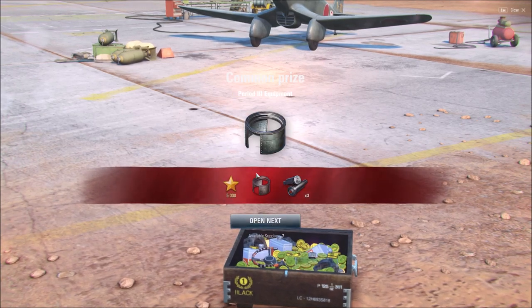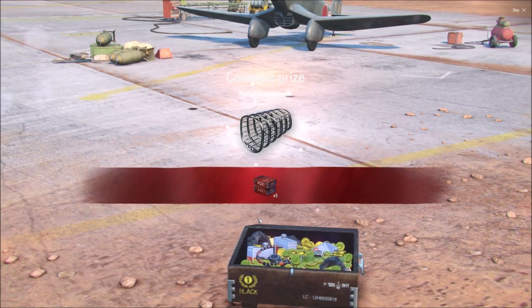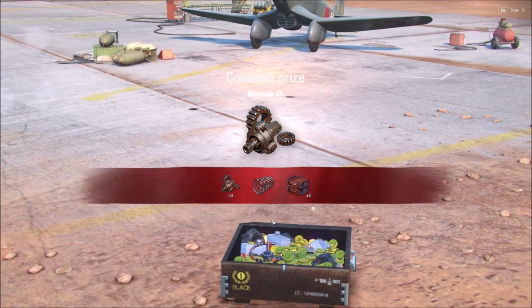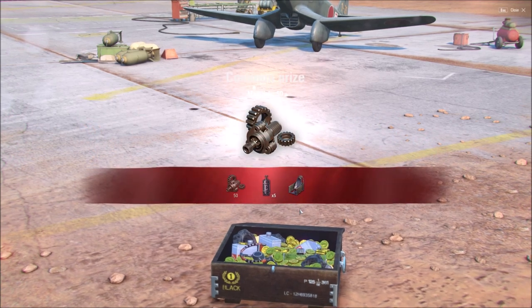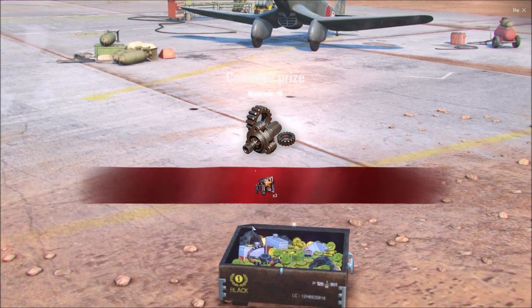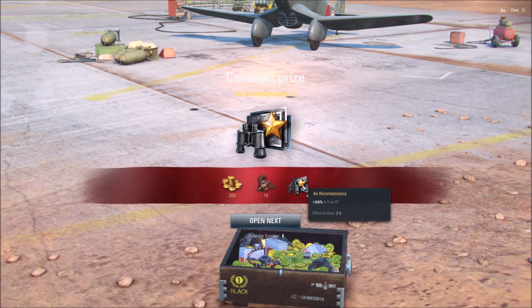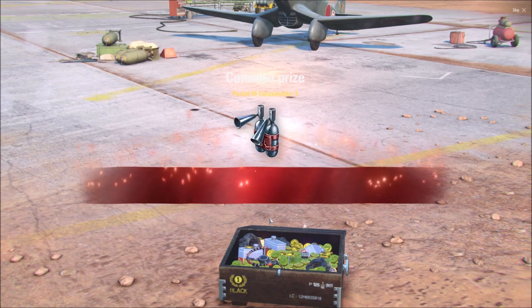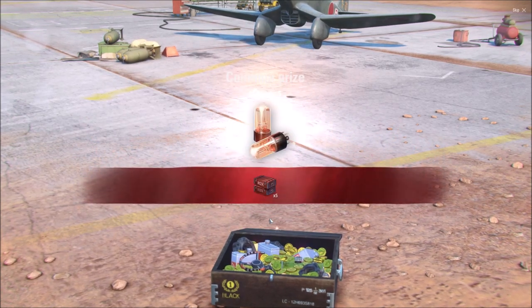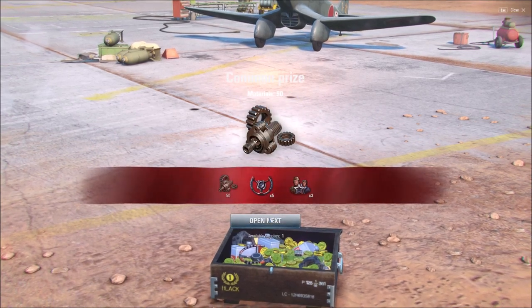Consumables, period 2 improved equipment — period 3, which is good. More consumables, and 50 mechanical parts — yes, those are the ones I'm looking for! You can never have too many mechanical parts. Period 2 equipment, 50 more mechanical parts. Burning through the last few: 200 more gold, more boosters — I'm never going to complain about those, they're awesome. Three days of premium, 10,000 free experience. Five of those consumable items, three more days of premium. More boosters and 50 more parts. Last crate — please be the Yak-3RD!